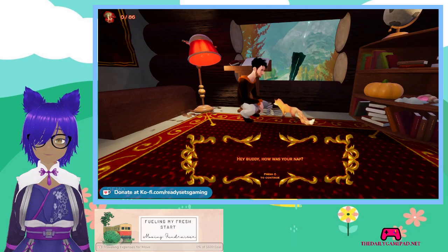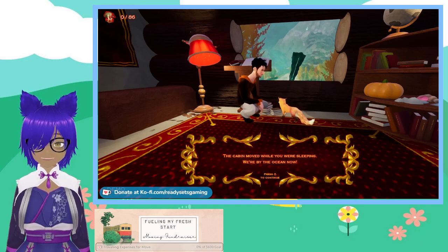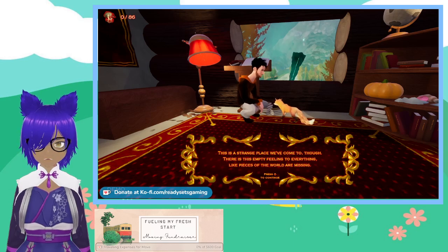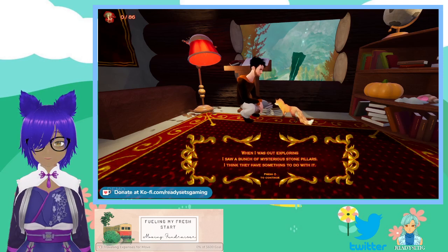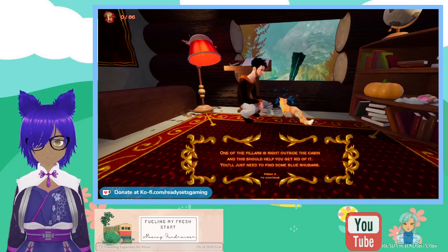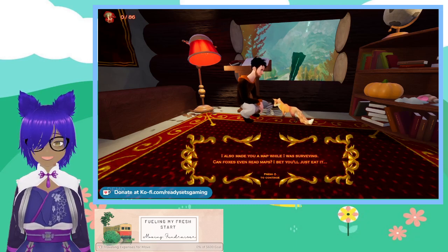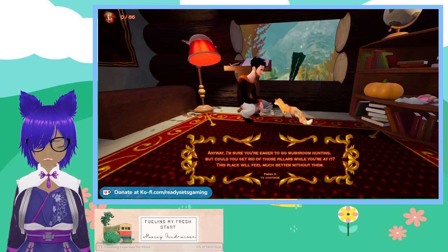Hey buddy, how was your nap? The cabin moved while you were sleeping — we're by the ocean now. This is a strange place we've come to. There's this empty feeling to everything, like pieces of the world are missing. When I was out exploring I saw a bunch of mysterious stone pillars; I think they have something to do with it. Here, take this blue essence with you. One of the pillars is right outside the cabin — you'll just need to find some blue rhubarb. I also made you a map while I was surveying, if boxes even read maps. I bet you'll just eat it. Anyway, could you get rid of those pillars while you're at it? This place will feel much better without them.